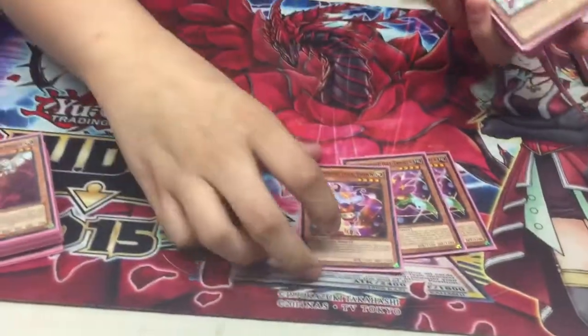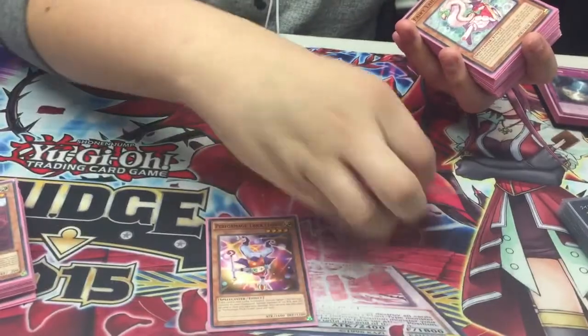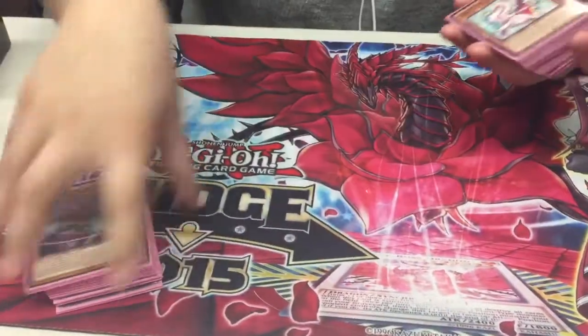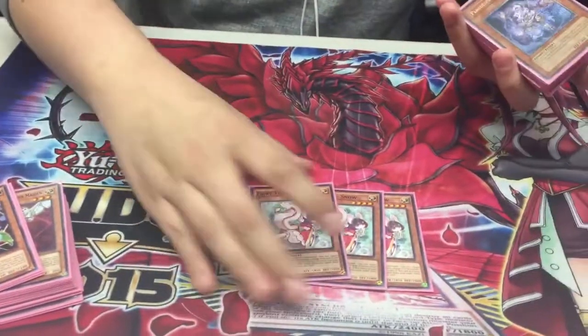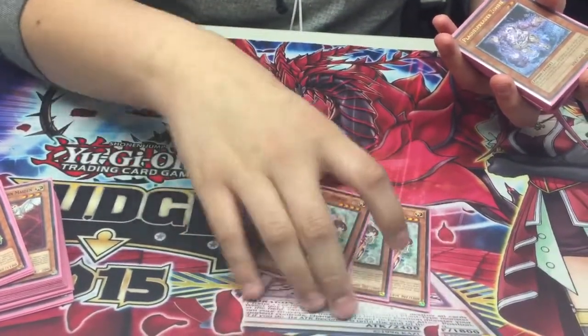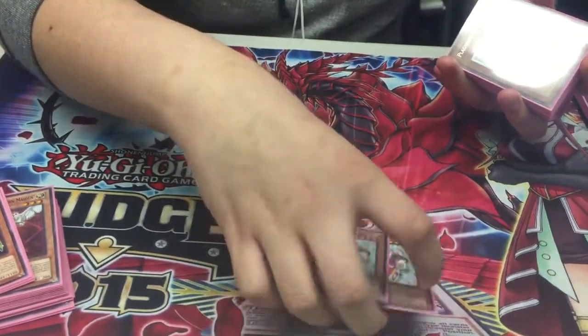Next we got the Performage engine. We got Trick Clown — basically self-explanatory, free rank 4. And then Hat Tricker, just because it's a free rank 4 without any cost. Fairy Tail Snow is like Book of Moon on crack — it can replace itself multiple times, it's not once per turn, not even once per chain.